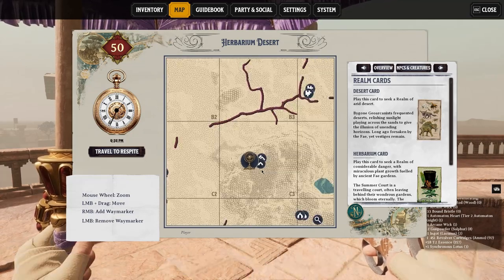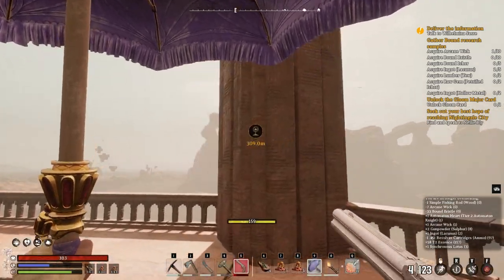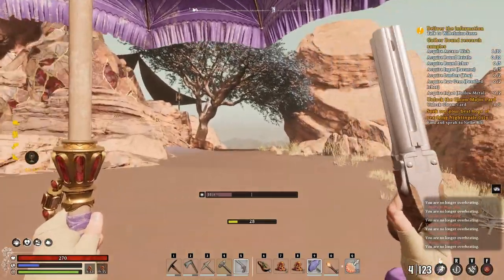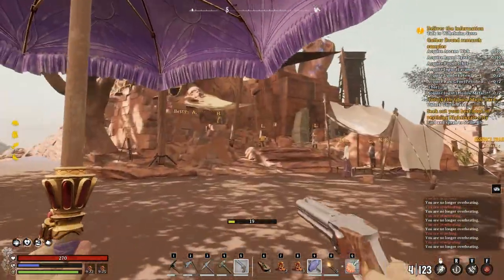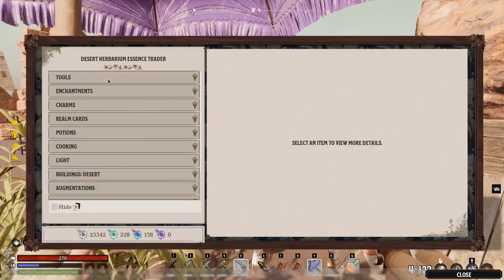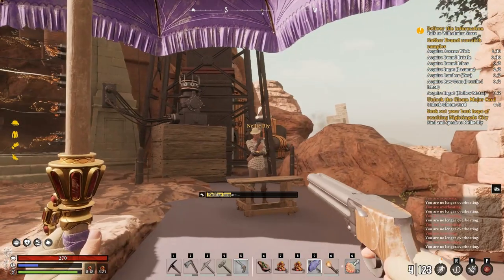I can see NPC Nelly Bly on the map but it was hard to spot when zoomed out. She's all the way on top of a tall structure - with the heat draining stamina, climbing up is brutal. I find the essence trader at the top - same guy with the same recipes I already have. I talk to Nelly Bly instead.